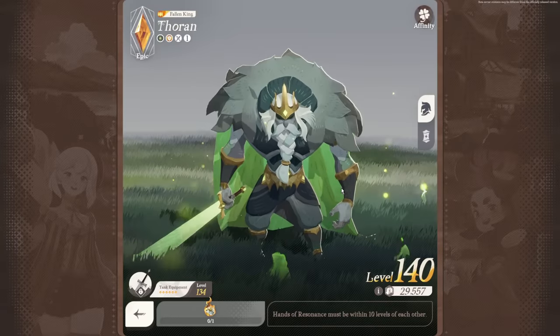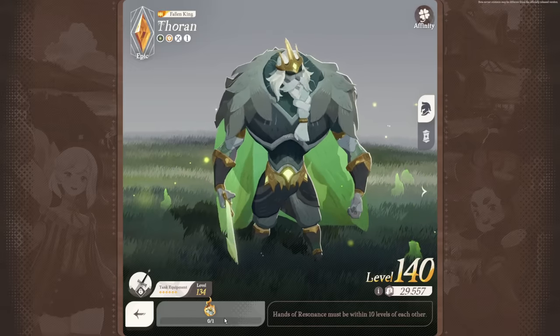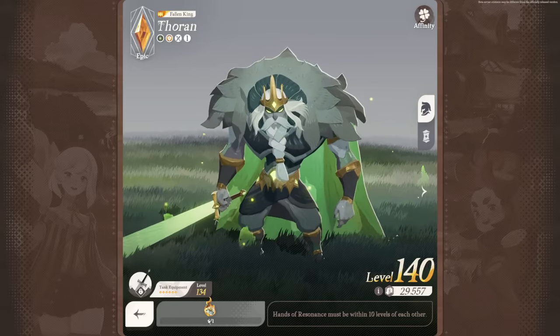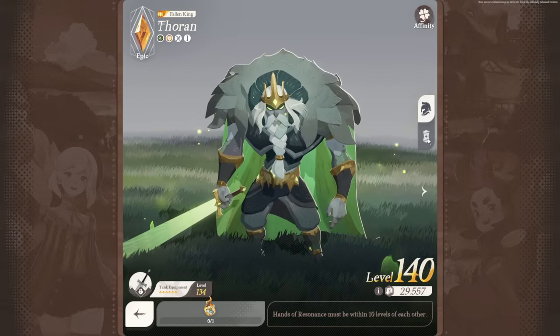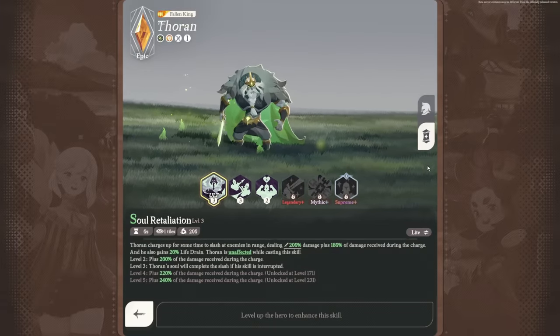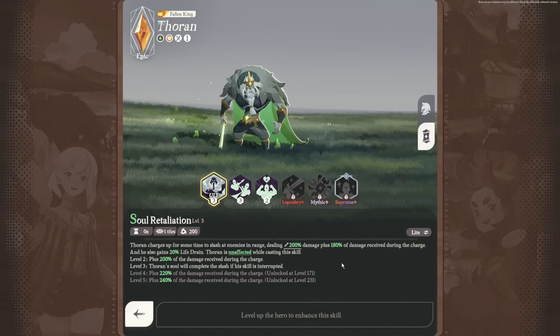Next, let's look at the characters themselves. You can ascend your characters, which requires either duplicates of that character or acorns obtained through summoning. On the skill page (accessible from the right-hand side), you can see your character's skills. Hit the light button for a basic description, or hit full for full multipliers and detailed descriptions of the abilities.